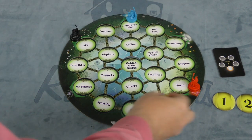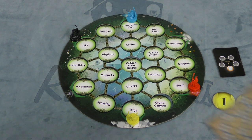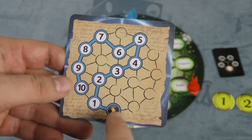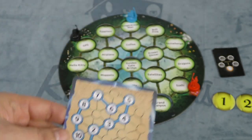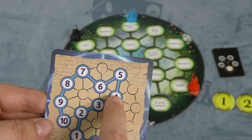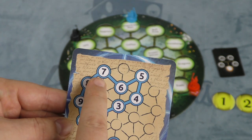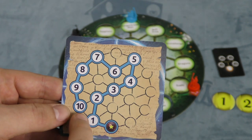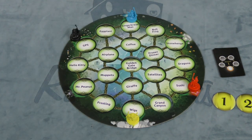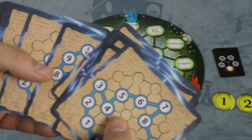You're starting on one side of the board, technically on a tile — so this one's on this tile that says Wigs. You're then going to get a mystic path card. So this is my mystic path, which means I start on Wigs and need to go to Frosting, then up to Muppets, then the Golden Gate Bridge, then the Frozen Dinner, then to Bullfrog, then to Coffee, then to Eggplant, then GPS, then Hello Kitty, then to Mr. Peanut. So you have ten different spots you're going to be going on your path, and there are all different cards — they all have different paths.